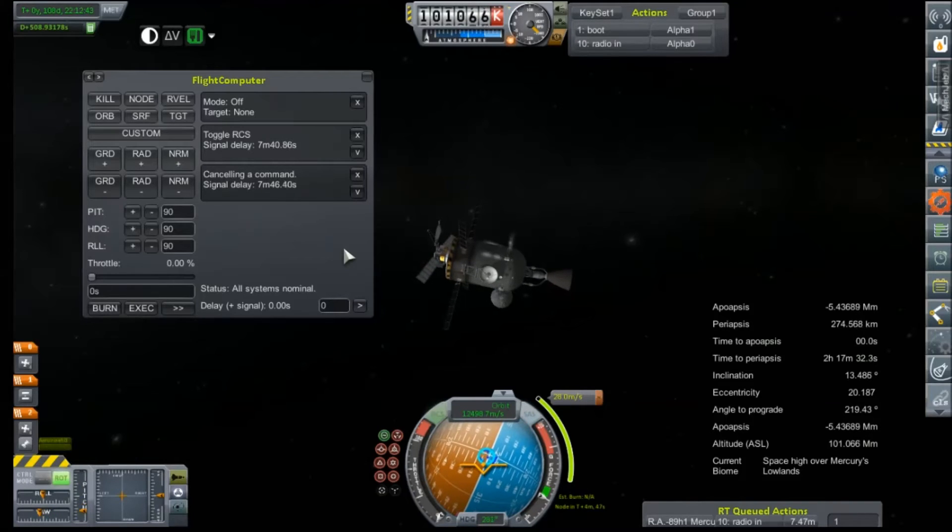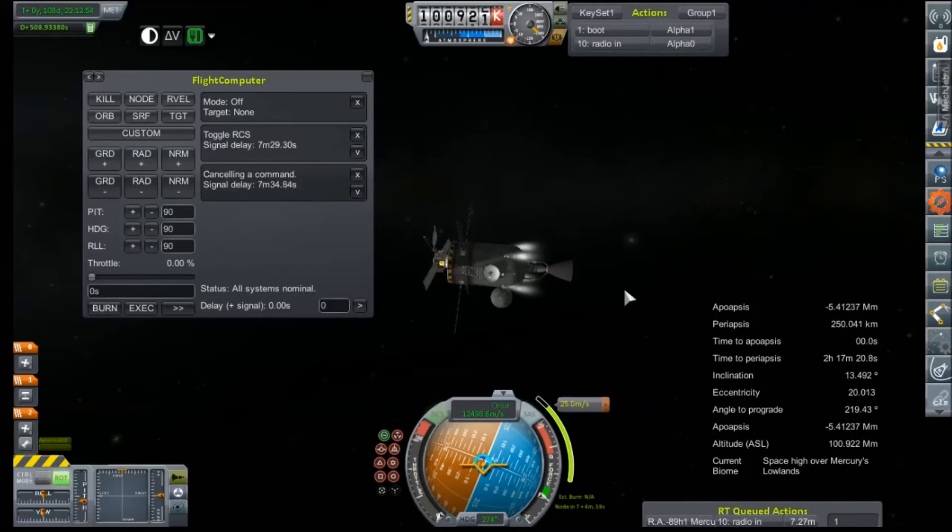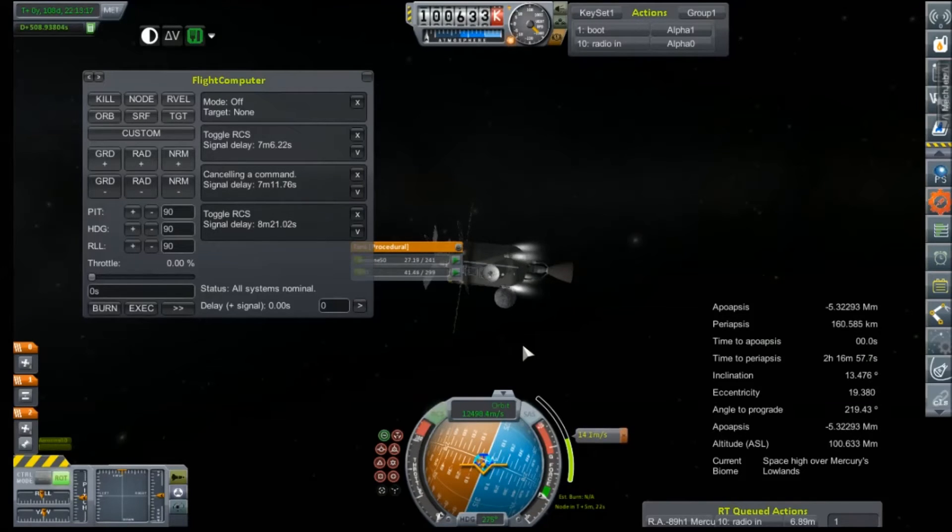We'll be very carefully watching our periapsis figure here. We have exactly one ignition remaining in our AJ-10. We would like to use that as close to the planet as we can — not much of an Oberth effect here, but every little bit helps. And I can't cancel the command to cancel a command — that's just going to go really well. So we're going to issue a command to toggle the RCS back on, and we're not going to have a whole lot of fuel left. It might take a little more delta-v than what the chart says because we're five minutes behind when I plotted this node.